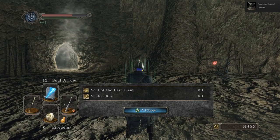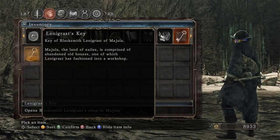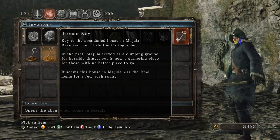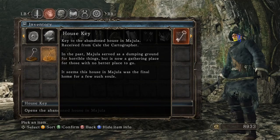So yeah, it's all the Last Giant and the Soldier Key. The key of the abandoned house in Majula received from Kale the Cartographer. In the past Majula served as a dumping ground for horrible things, but is now a gathering place for those with no better place to go. It seems this house in Majula was the final home for a few such souls. I find that really interesting, because we do find some very interesting items in there, and I feel like some of the characters of the story lived in that house during certain periods of their time.